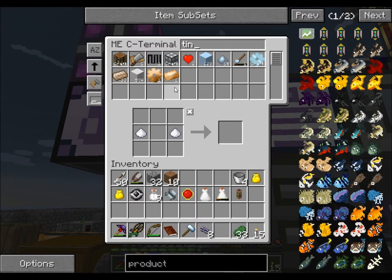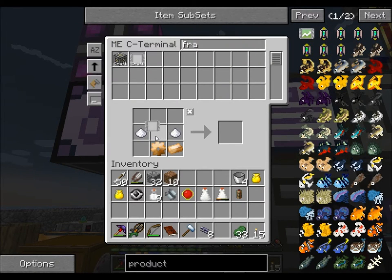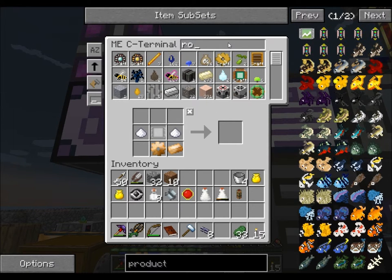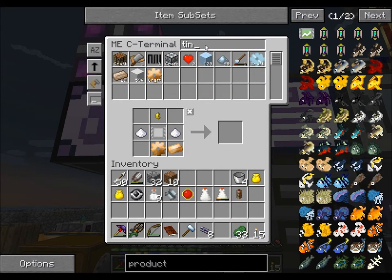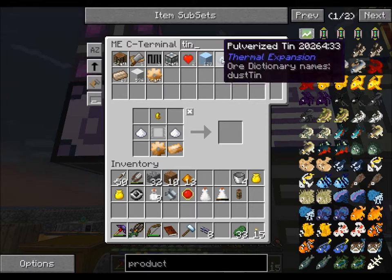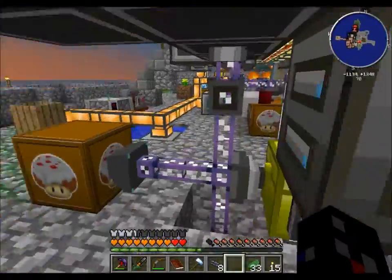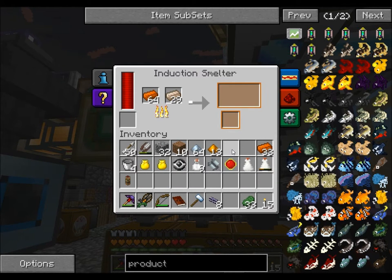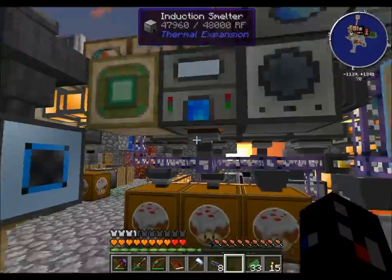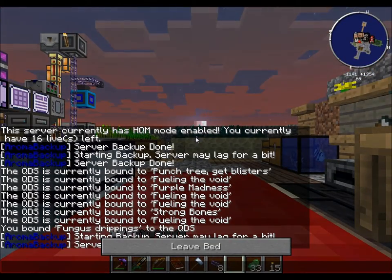I only needed one. Frame, royal jelly. Copper, tin - I think I can combine those. Let's see. Induction smelter, do stuff for us. Give us tasty tasty bronze. There we go. Because Forestry loves its bronze - it wants so much of it.